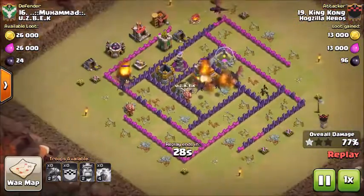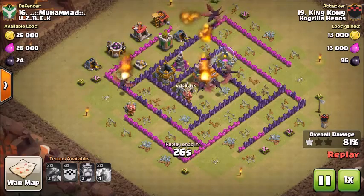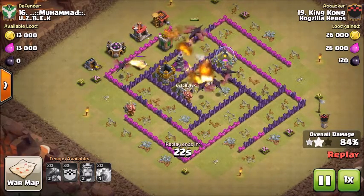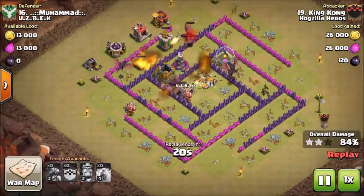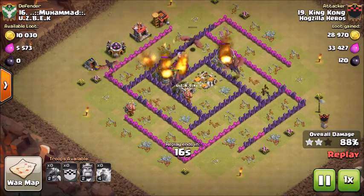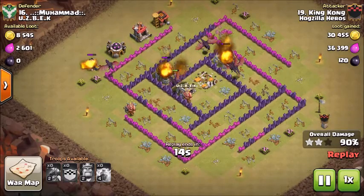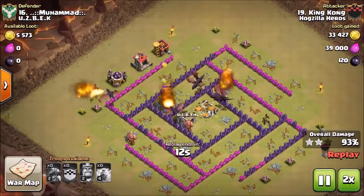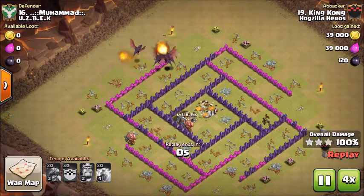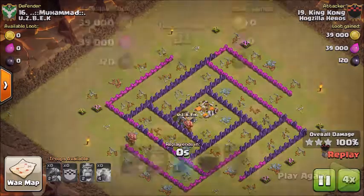If you notice on this attack — I should have mentioned it at the beginning — he came in behind the air sweeper. Just the way that his base was set up, that was definitely the best way to go, keeping it without having an uphill battle of fighting against that air sweeper. Last of the defensive buildings are down, so I'm just going to fast forward all the way to the three-star. Great job, King Kong.